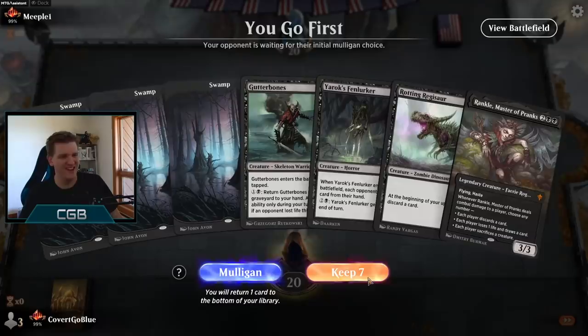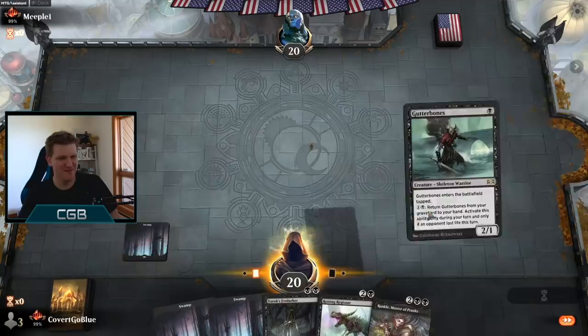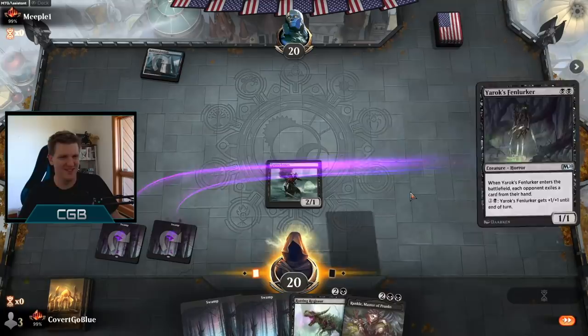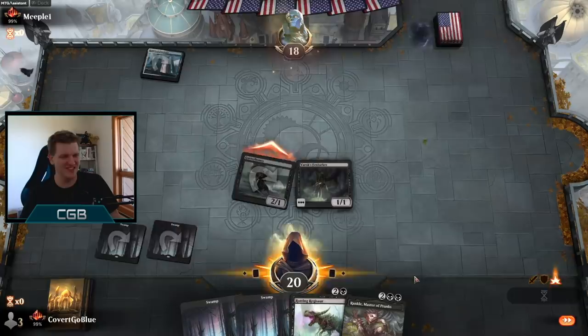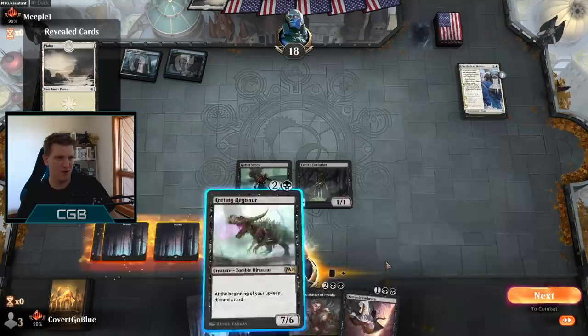Our opponent has American flag sleeves — easy mono red. Maybe not. What do you think — do we go dino hug? I think we go dino hug, make them shatter it, and then follow up with Rankle. But what am I discarding next turn — the Embrace? I don't really want to discard any of this stuff. If I embrace right now we get more damage, but this walks right into Teferi. If they're going to bounce something, I want them to bounce the Fen Marker. Let's put the Embrace here and hit them.